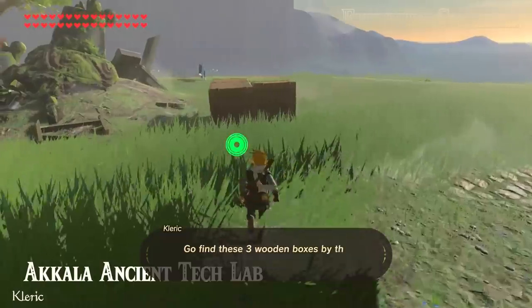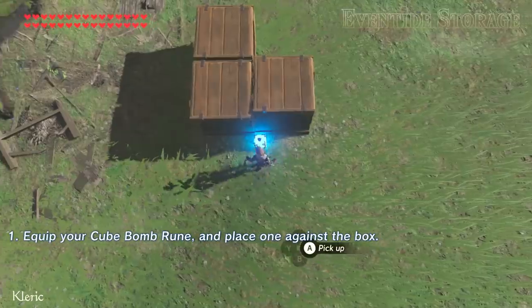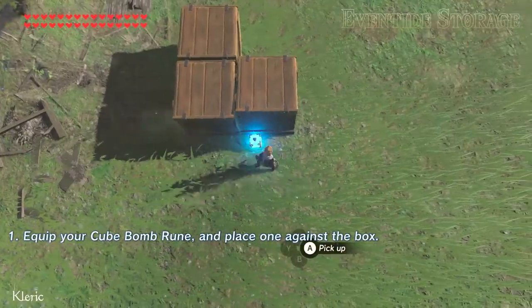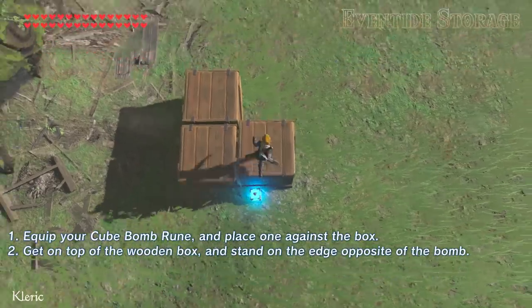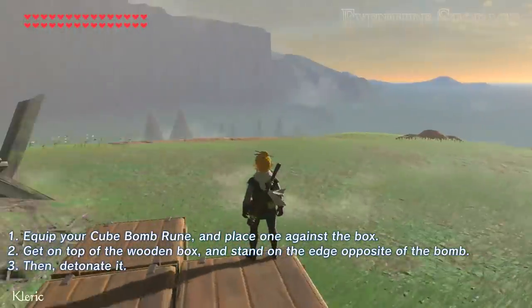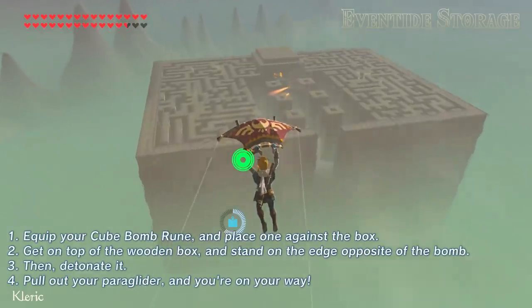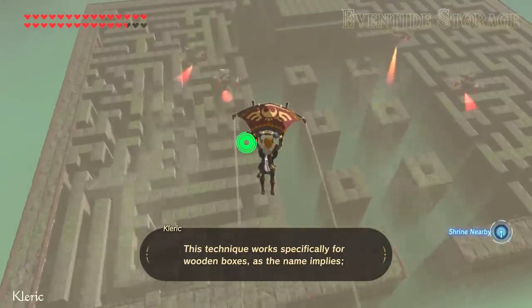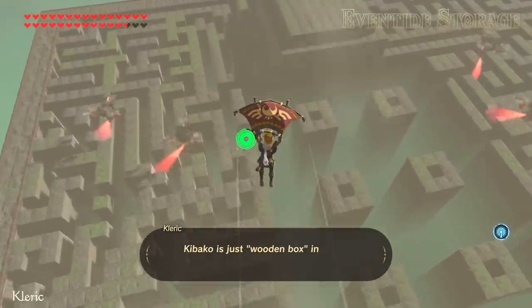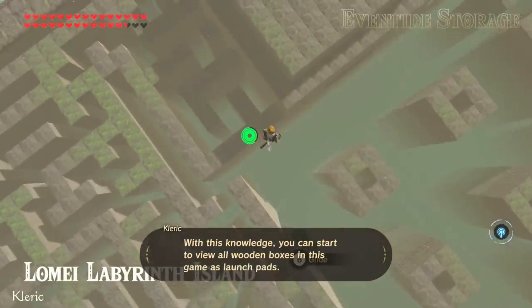Go find these three wooden boxes by the ancient tech lab. Equip your cube bomb rune and place one against the box. Get on top of the wooden box and stand on the edge opposite of the bomb, then detonate it. Pull out your paraglider and you're on your way! This technique works specifically for wooden boxes — Kibako is just wooden box in Japanese. With this knowledge, you can start to view all wooden boxes in this game as launchpads.